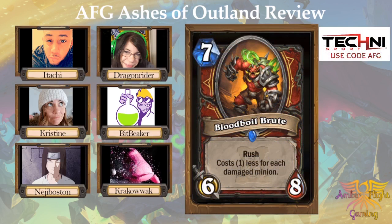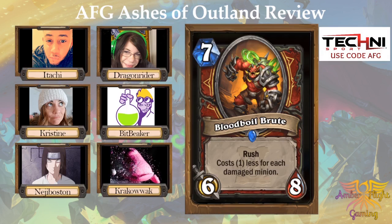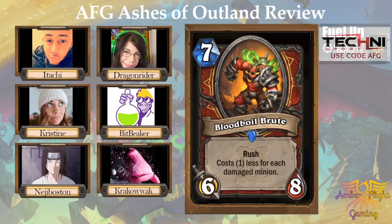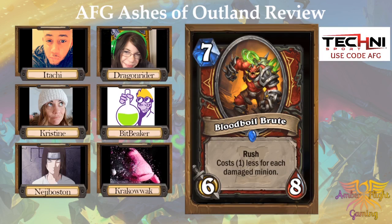Next one: Blood Boil Brute, a seven mana 6/8 with Rush. Costs one less for each damaged minion. Krakowak and I each rated it a four; Itachi and Bit Beaker both gave it a three. Rushing and costing less — we've seen that before and it's always pretty good. Mogu Flesh Shaper, Mulch Muncher — that saw play when it got discounted. Quarter Creeper — discounting stuff and playing out big stats, especially with Rush, is pretty good. I might be underestimating this card because I underestimated Mogu.